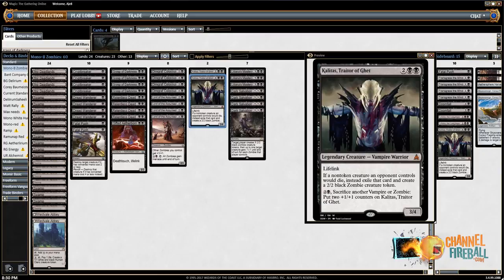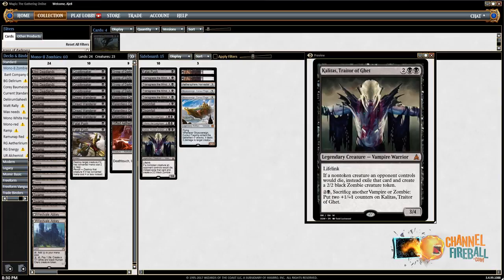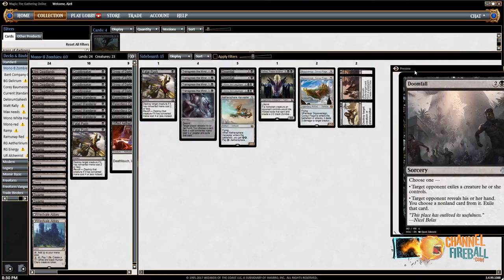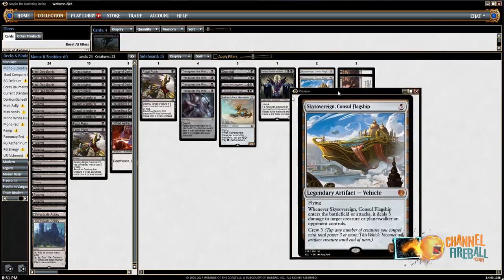Let's take a quick look at the sideboard. Another Kalidus — we're gonna be boarding it in the same spots: for Black-Green, and Mono-Red basically. I don't think it's incredibly important to have the third one, but I've liked it so far. We have another Fatal Push for little creatures — primarily for snakes, because snakes are hard to kill with traditional removal. It's primarily for the Black-Green matchup. You might want it against Mono-Red if they stay small, but usually they go big so you end up not wanting it.